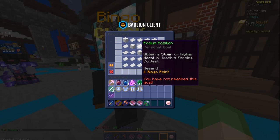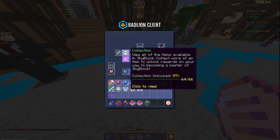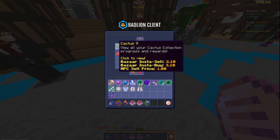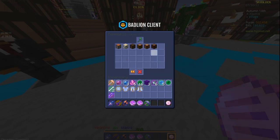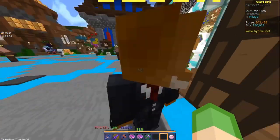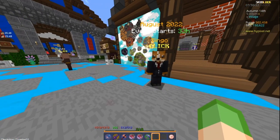Diversity requires you to unlock 40 unique collections. Go to your SkyBlock menu under collections — grabbing one cactus unlocks the cactus collection, one carrot unlocks that collection, and so on. Just travel to different islands, break a block, kill a mob and pick up the drops. You're unlocking a collection with each unique item you first collect.